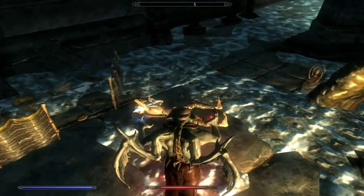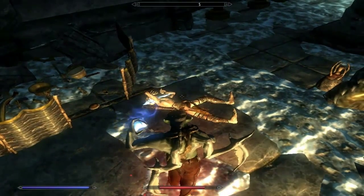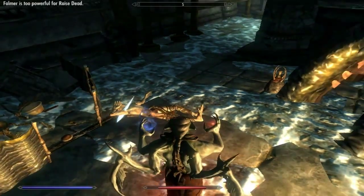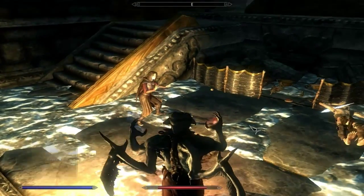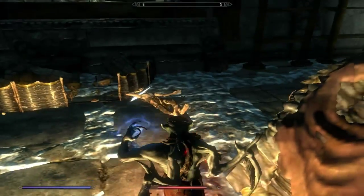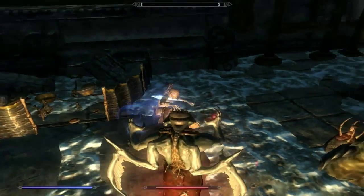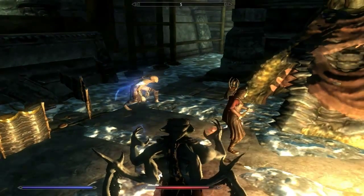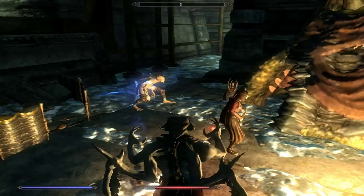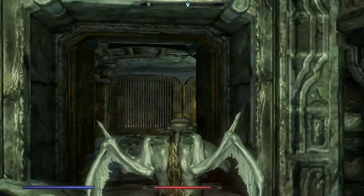If you guys are trying to use the thing on your left hand here — this is for raising dead. So if you click here, you can raise dead. You want him to raise dead, but if it says it's too powerful, you want to click Q and then go to raise dead and put it in your left hand. So now I have a Falmer to fight for me — that will be helpful.